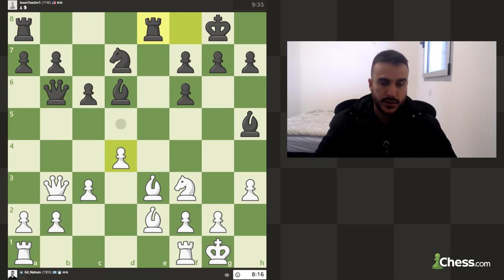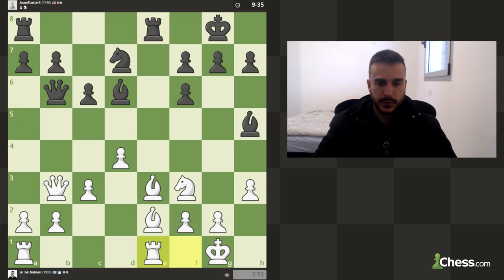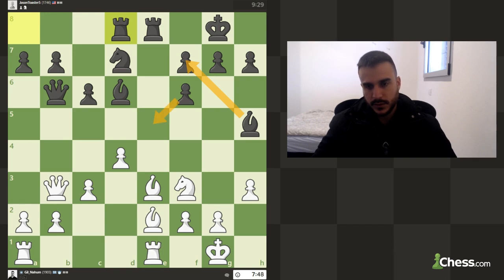We have a small discovery attack and we can also push d5. After d5 he can push d5 himself, and maybe we can even play bishop e5, but we need to take care of the pin. We could put the rook on the center before committing. Even with some pressure, the bishop is securing that pawn, and his pawn is restricting our knight — it's not simple to develop.